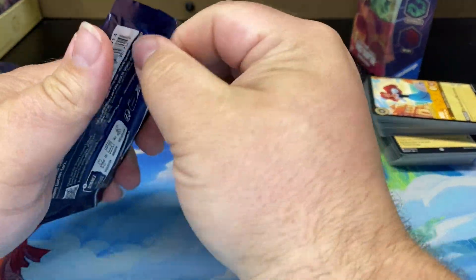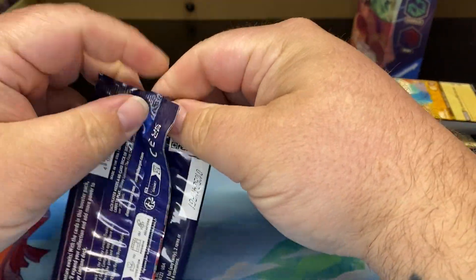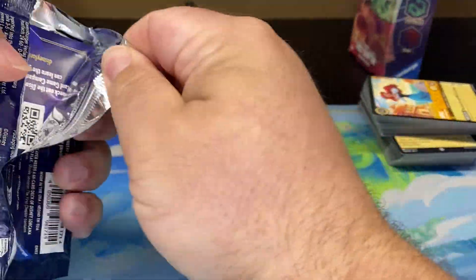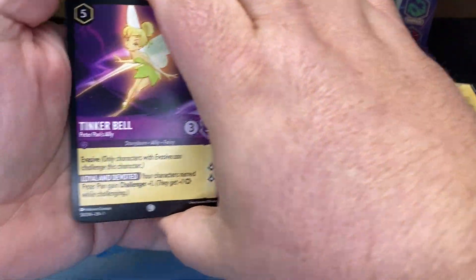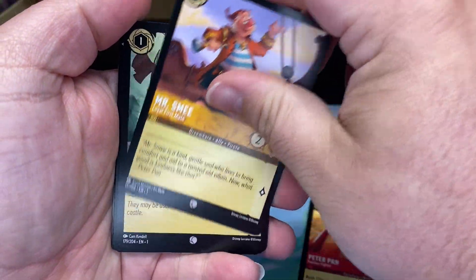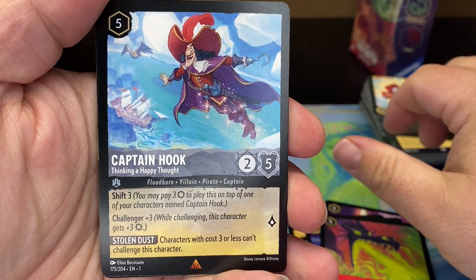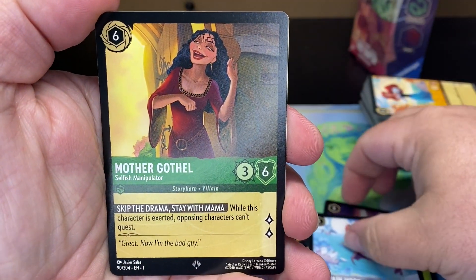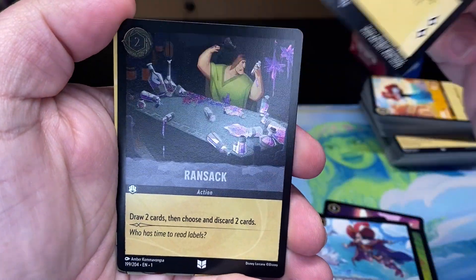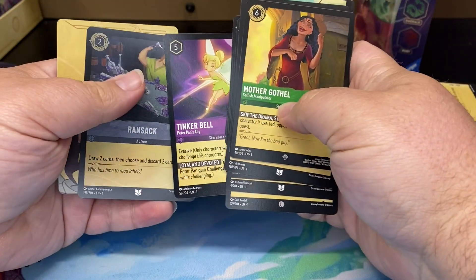Now let's go into the card and see if we can pull something cool. If you're buying it just for the pack it's not worth it — I think these MSRP for like $16. I think I got them on sale at Target. All right so we got a common Tinkerbell, Peter Pan, Mickey Mouse, another Peter Pan, Mr. Smee, Goons. Goofy for uncommons. Lilo. Dragonfire. Okay here's our rare — we got a rare Captain Hook, a super rare Mother Gothel, and an uncommon holo Ransack.